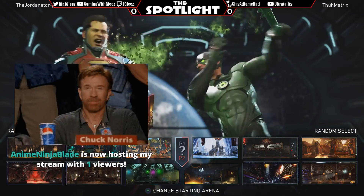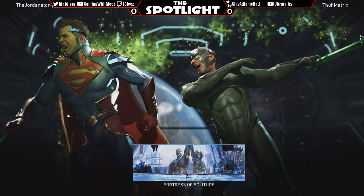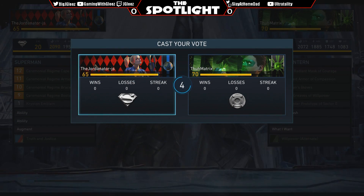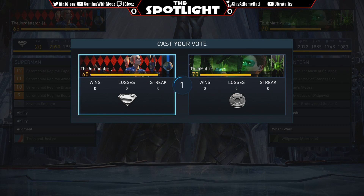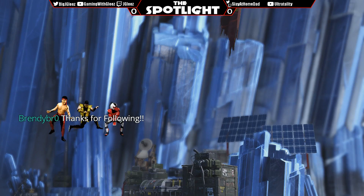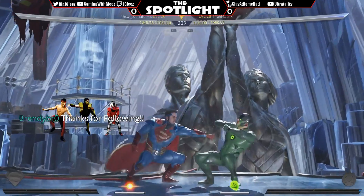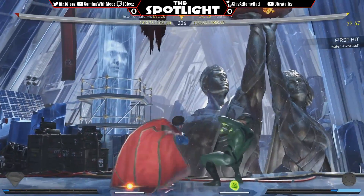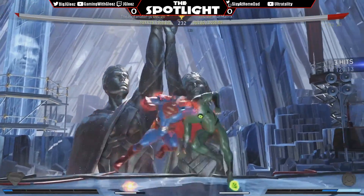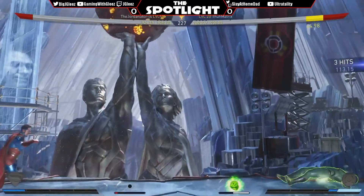Anime Ninja versus the Jordanator — Green Lantern versus Superman. We got a couple Green Lanterns on the docket tonight. Jump in one, back one — okay, jump in three gets tackled, down one, just a raw jump four two three — trait drops the four two three. Oh he challenges, can do that.